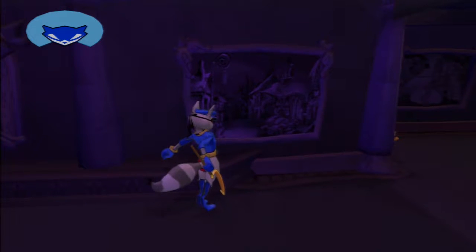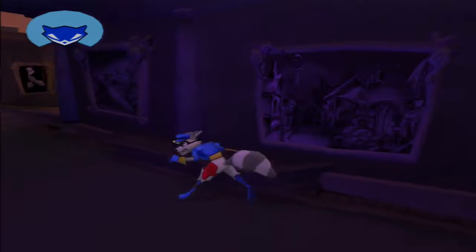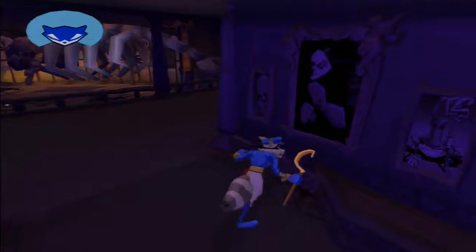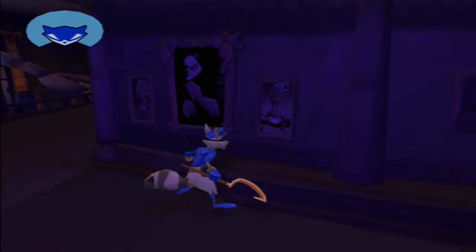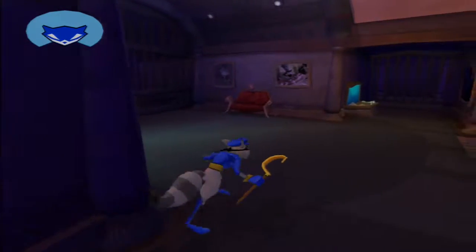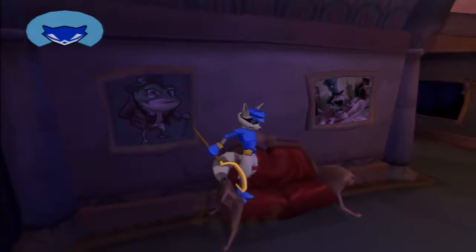I'll explain what I was trying to explain in a minute. Just look at this art — I'm pretty sure some of it's supposed to reference the first game, like, obviously, the Panda King. And some of these are just concept art. Got the frog — I actually don't remember what the frog did. Well, there's Raleigh, I think that was his name.